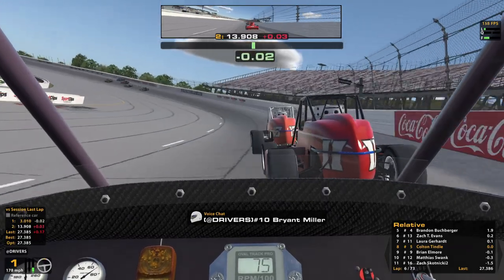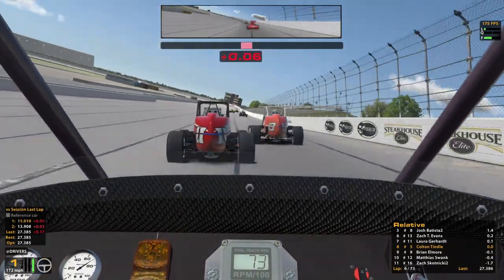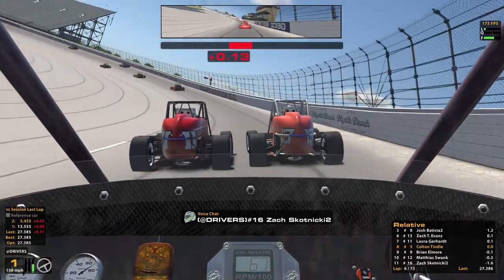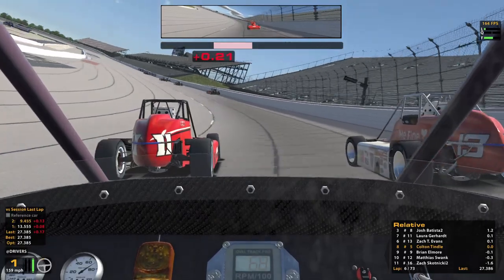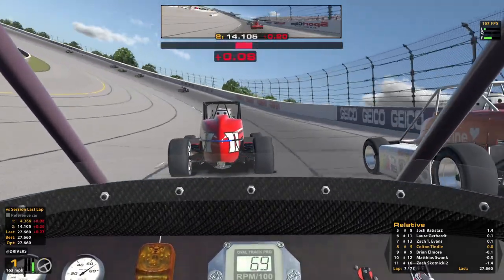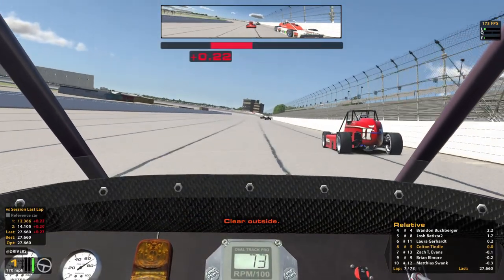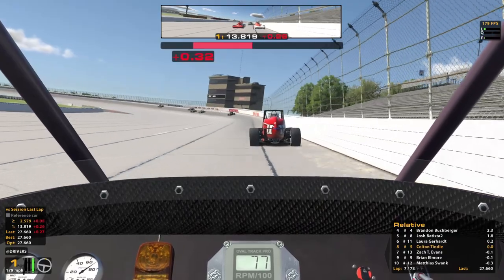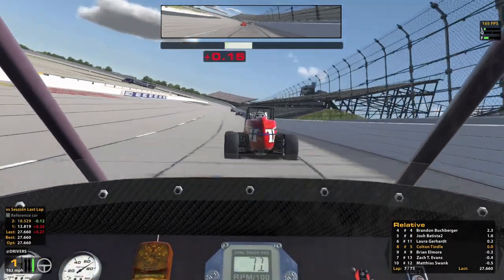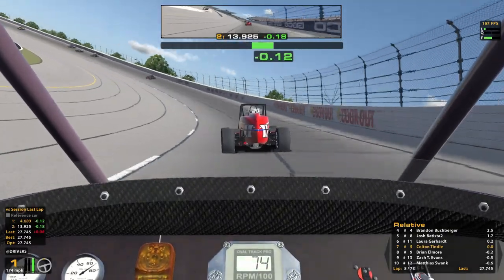Uh oh, I see smoke up ahead — something's happening. Gotta look at that, make sure they're not crashing. I think they're good though, there's definitely some sort of contact. On the inside, we got two wide. I'm not going three wide at Darlington — you can't make me. Stay low, there is a car on the high side. Stick it down low there at turn two. Take that lower line in three and four. We made a pass — I guess technically Laura made a pass and we just took advantage of it. Counts all the same though.